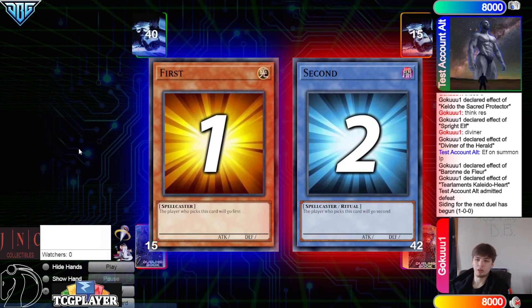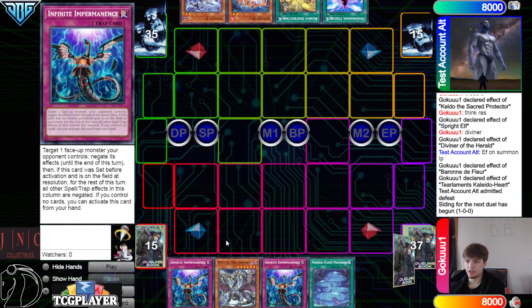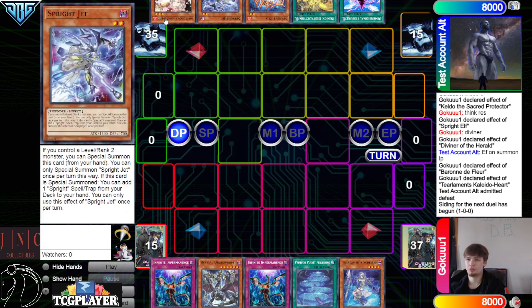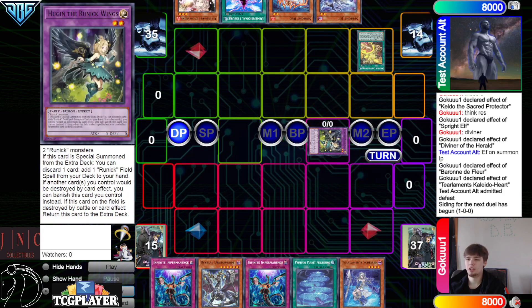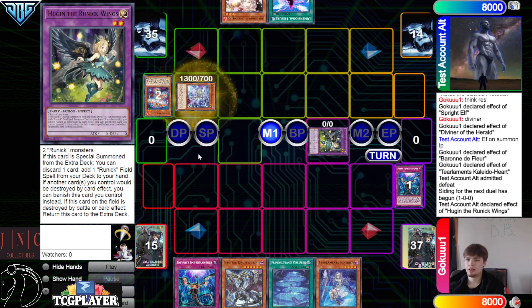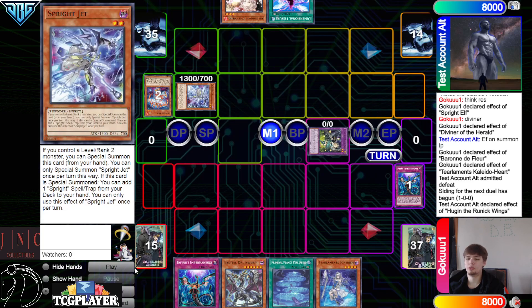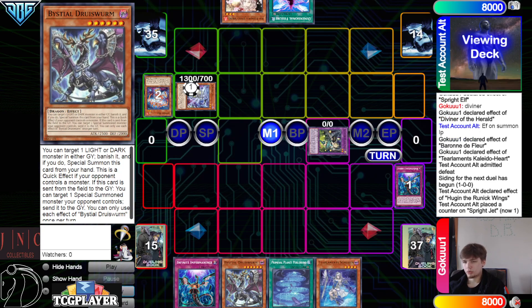Moving on to the next game. We are going to see Runic Sprite go first again. We got Imperm, Druus Worm, Imperm, Planet Shailen — they have Defissure, Destruction, Red, Jet, and Ash. No way — they just got absolutely destroyed this game. Destruction, summon, effect, discard Red to go search — they're gonna chain Imperm on it. So this makes it so they don't get Fountain.